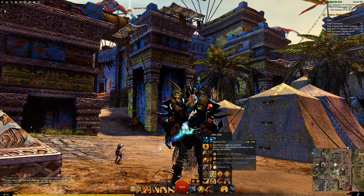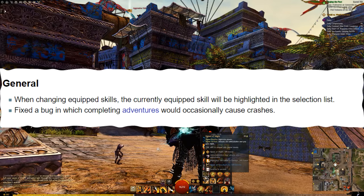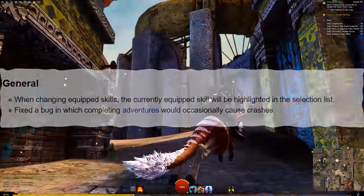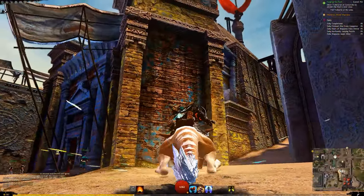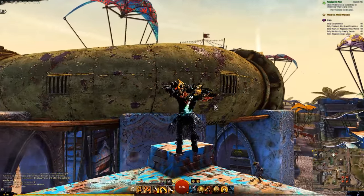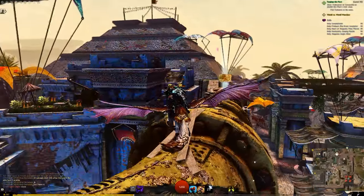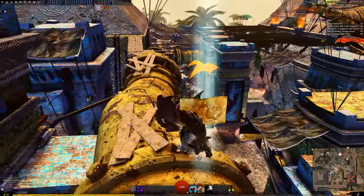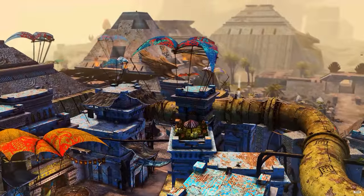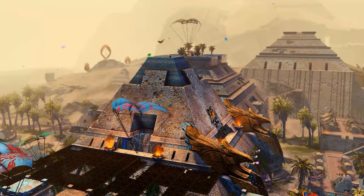Moving on, there's a general section with two changes. One is that when changing equipped skills, the currently equipped one will now be highlighted in the selection list. The number of little changes over the years that have gone into selecting new skills to remove clunk is impressive — the system is in a brilliant place now. This is just another little cherry on top, and you can see what it looks like in the background footage.